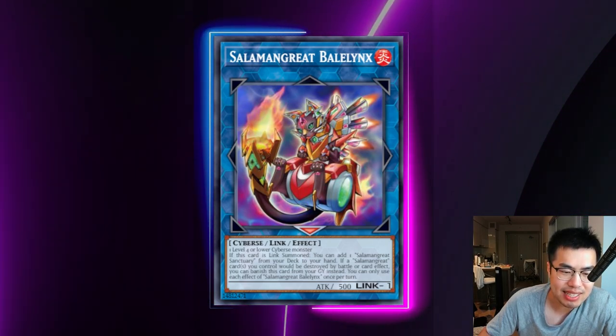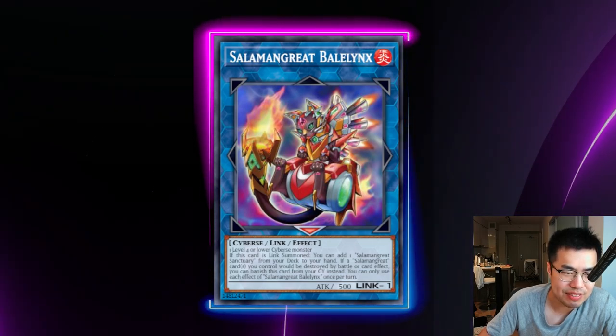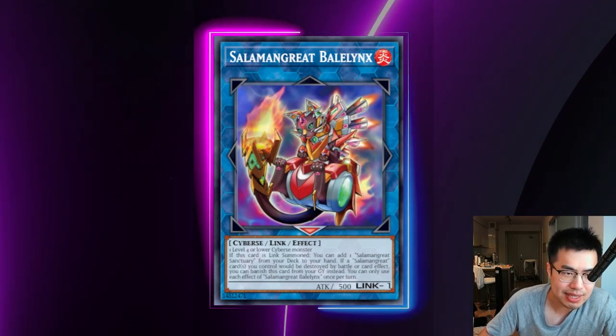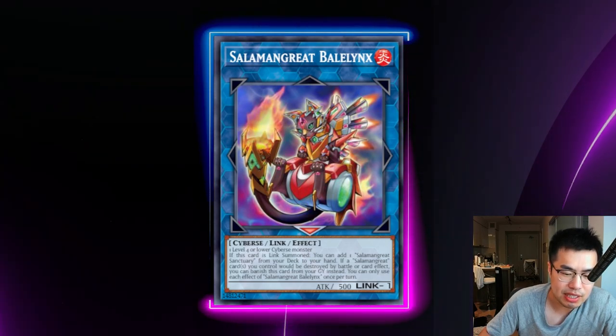Salamangreat Baillinkz can banish itself to protect a Salamangreat card that would be destroyed by battle or card effect, so they typically always have this in the graveyard. Be careful when you have things like board wipes or even going into battle when you're trying to swing over things — they can just banish one of their Salamangreat Baillinkz and protect it from being destroyed.